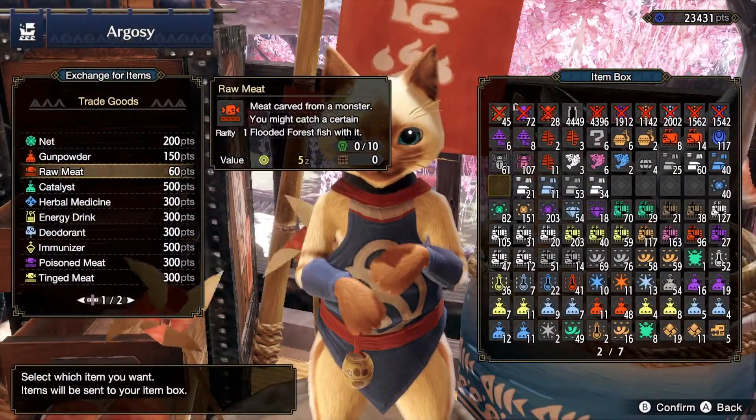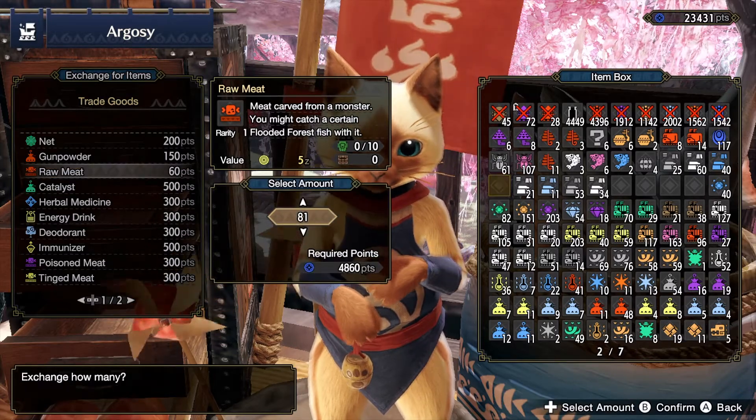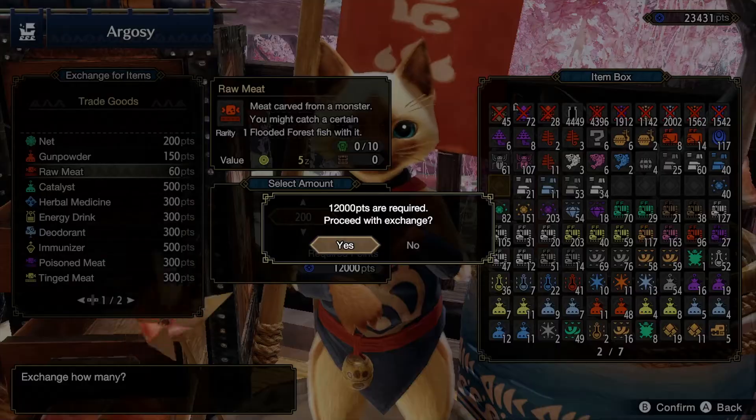So how do you get raw meat? Well, the easiest way to do it is to head to the Argo Sea and pay 60 points per. If we buy 200 of these, that makes it 12,000 points.